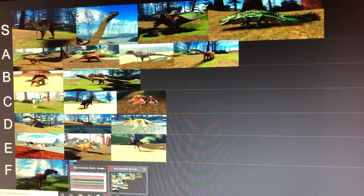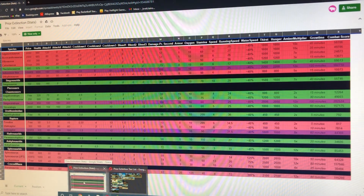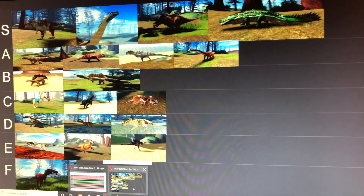Next we have the Triceratops, probably the best herbivore build in my opinion. It is literally fast and has a lot of health and does damage all at the same time. Stats: 800 health, 104 damage, 6 bleed, 25 armor, 60 stamina, and a maximum run speed of 25. It's all-out pretty good.